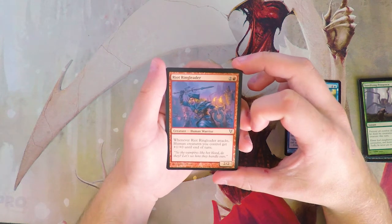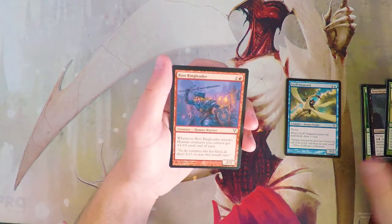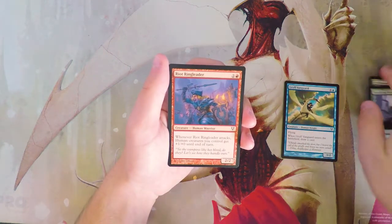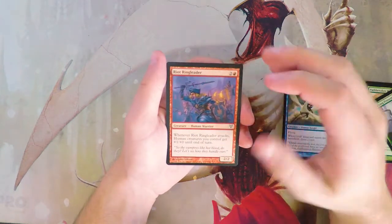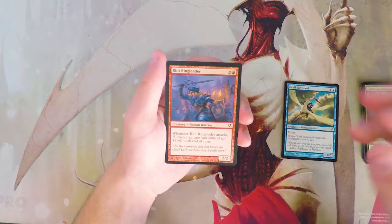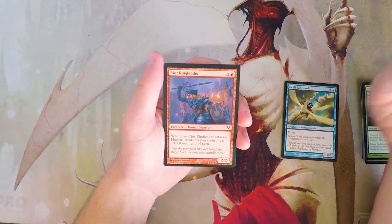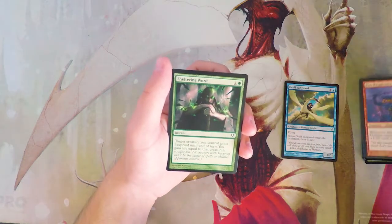Riot Ringleader is a 2/2 for three — when it attacks, human creatures you control get +1/+0 until end of turn. There are a lot of humans in this set, and Griff Vanguard is one. There is a draft archetype around that, so this seems decent in that deck, but it doesn't seem amazing. I don't want to first-pick it, but I'm sure it's fine in that specific deck.